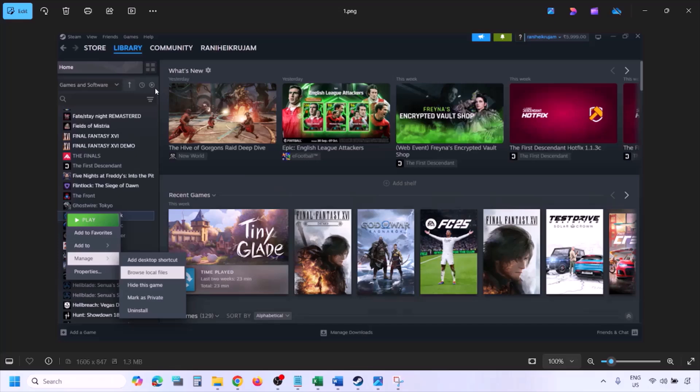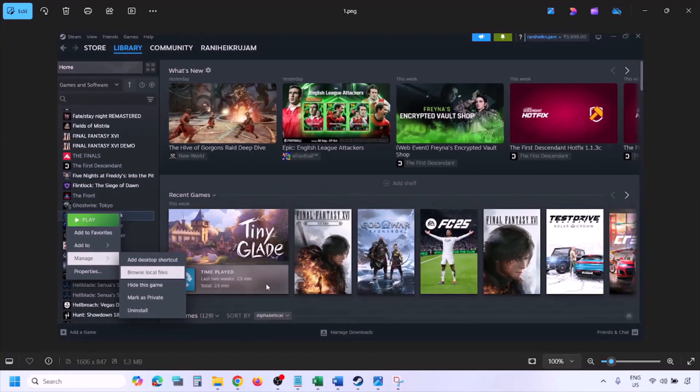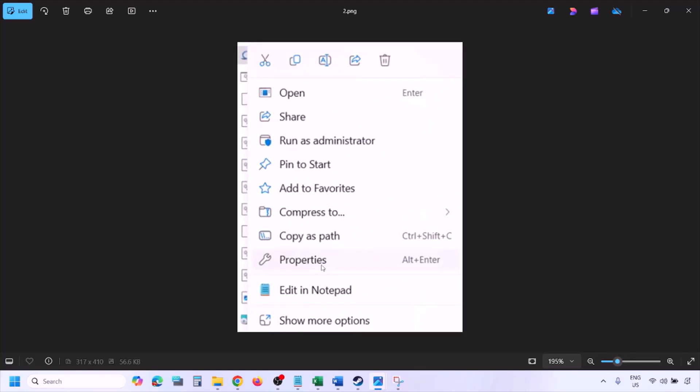To run the game as an administrator, go to Steam, go to Library, find the game in the list, right-click on the game, select Manage, and then click on Browse Local Files. Once you click on Browse Local Files it will take you to the game installation folder. Right-click on the game exe file and select Properties.